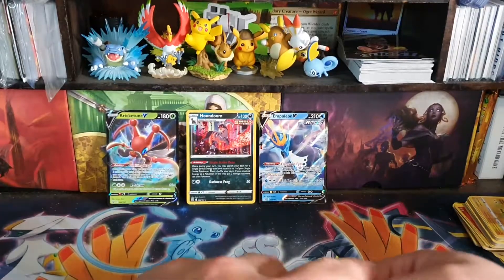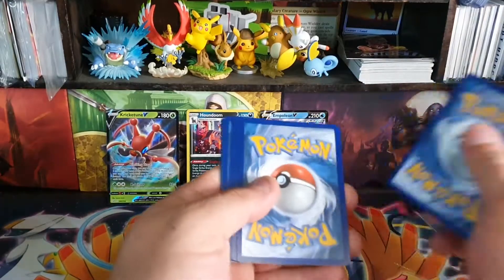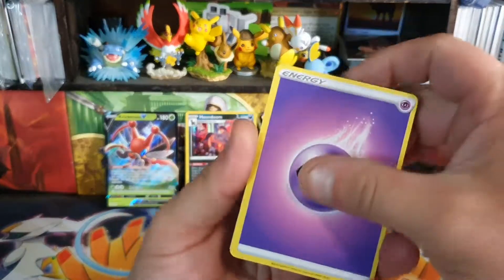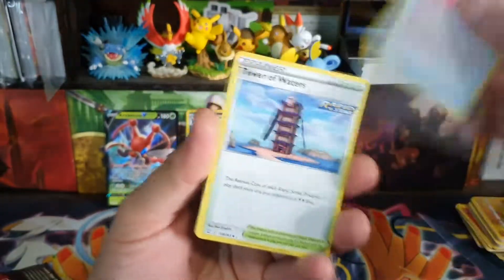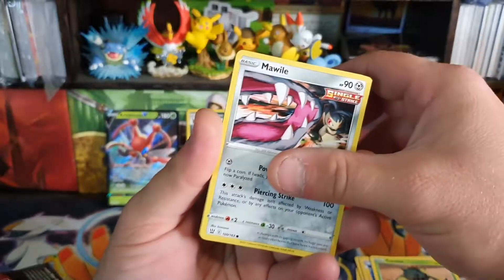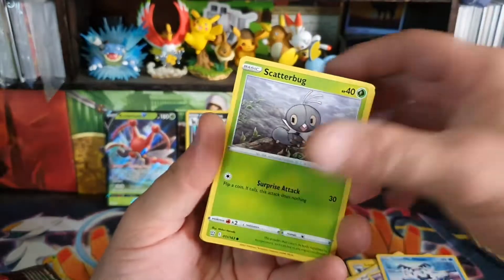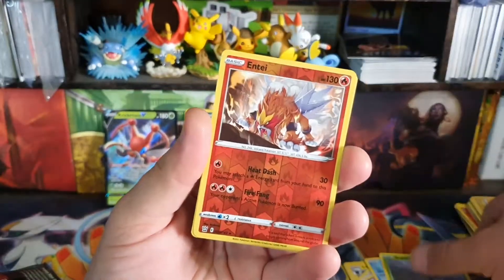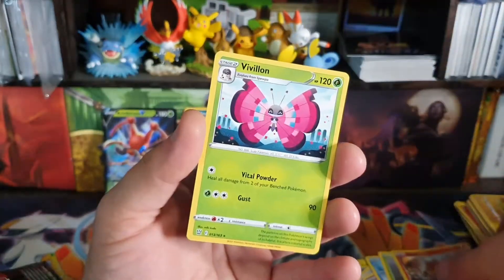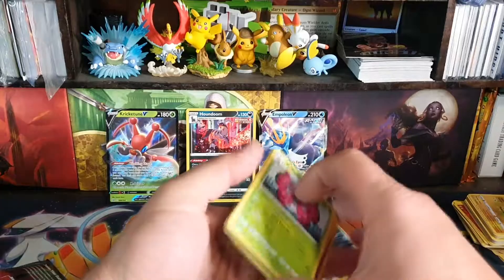Come on. We have three packs left. After this we have the two Tyranitar packs. Pack six: Escape Rope, Tower of Waters, Luxio, Cacnea, Mawile, Spoink, Galarian Moltres, Scatterbug — the reverse is an Entei, and a Bavillion as the rare. Things are starting to look very grim.